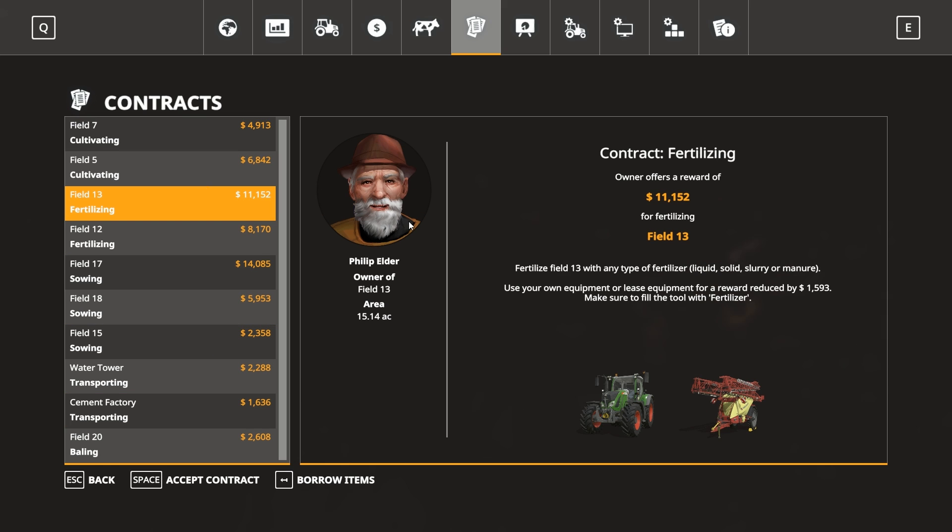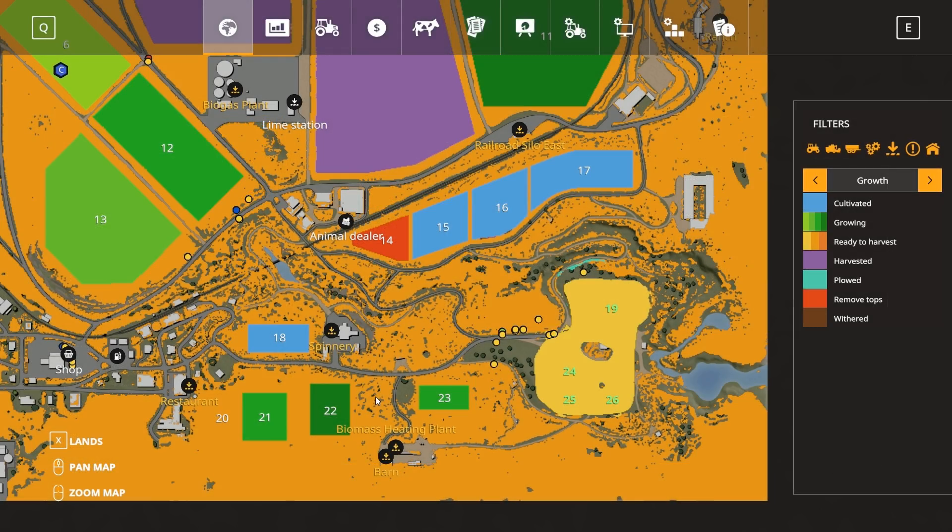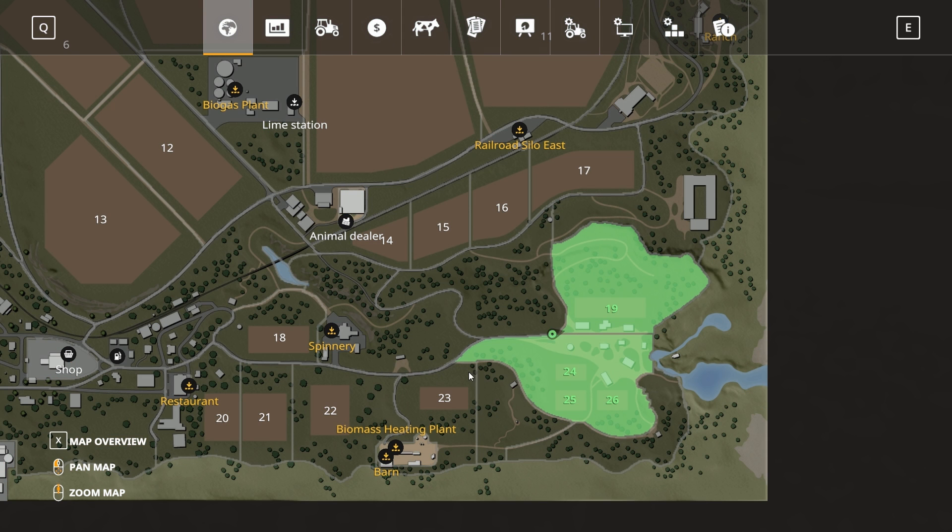Let's go with the big fertilizing job. Footnote done. Another footnote: I am going to go ahead and buy that land. Bought. Done.